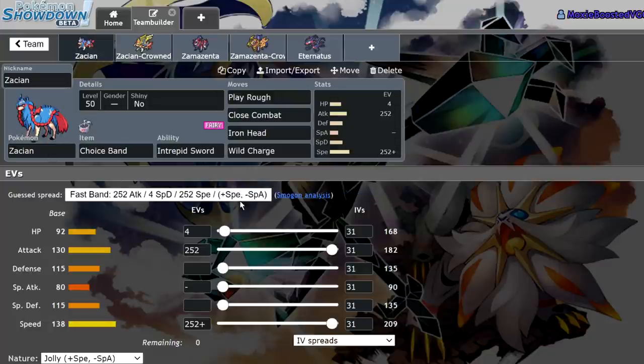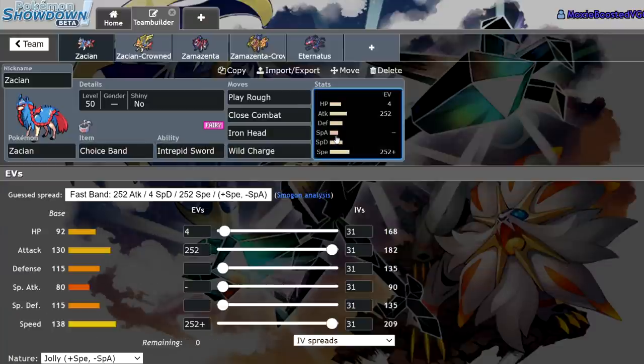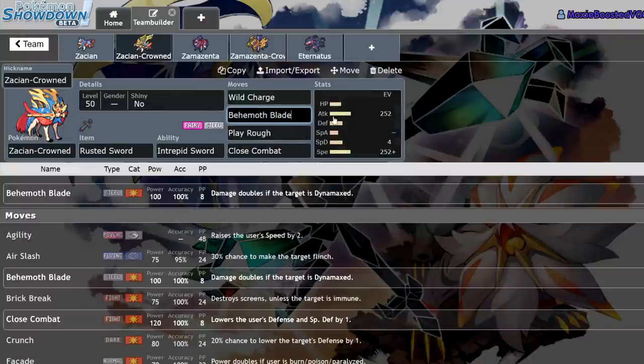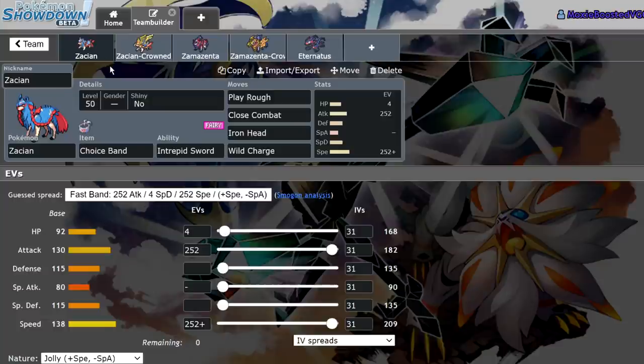If you were to use the Hero of Many Battles form, you'd just run Jolly Max/Max, and the only way you'd get anything out of it would be running a Choice Band. When you do the math, this thing hits well over 400 attack when you include Choice Band and Intrepid Sword, since it's 1.5 times 1.5 — that gives you a nuke on every Pokémon. However, you lose Steel STAB, Steel resistances, and Fairy/Steel is just the best typing. On top of that, your overall stats go down: your base attack drops to 130 and your base speed drops, and I just don't think it's worth running this form because of the speed.